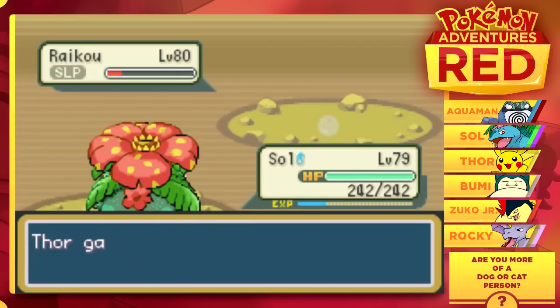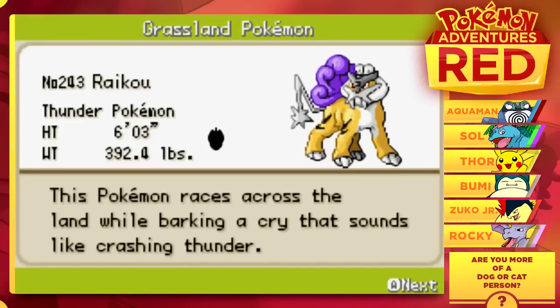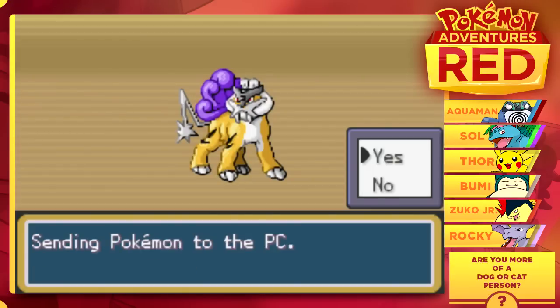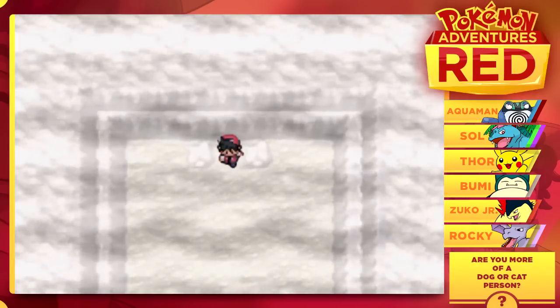There we have it, ladies and gentlemen — that worked out quite well for us, and I'm actually really happy about that. We got Raikou, the Thunder Pokemon — it is 6 feet tall and weighs 392 pounds. That is a big, big dog. This Pokemon races across the land while barking a cry that sounds like crashing thunder. We are not going to give Raikou a nickname — we're going to send him to the PC. We have caught Raikou. I can't believe that — that is so cool.